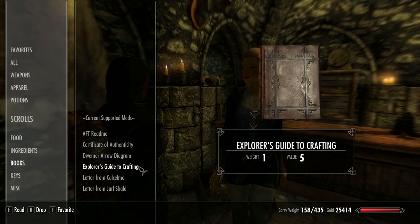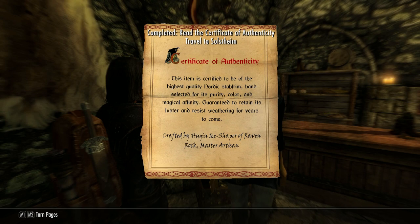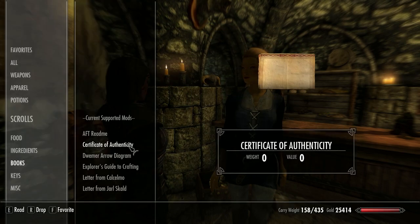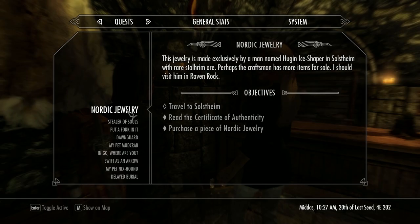Now let's have a quick look in the books — we go to the Certificate of Authenticity, big word. And now we've got to travel to Solstheim. So I've bought a Nordic Star Realm, selected for its purity and colour, magical affinity, blah blah blah. Okay, let's go.